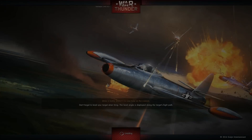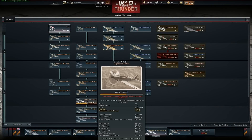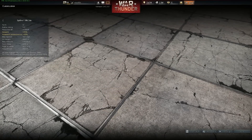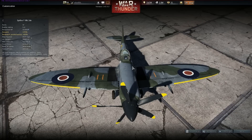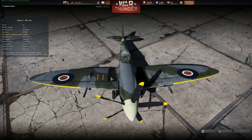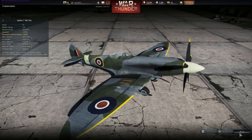I guess we better test the Griffin Spitfires next. Let's have a look — ooh, there's new Spitfires guys! Spitfire Mark 14 — two 50 cal Brownings and two 20 mils. And the Mark 18 — again, two 50 cals and two 20 mils. Not too bad!